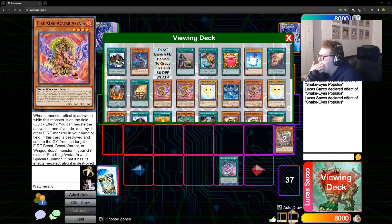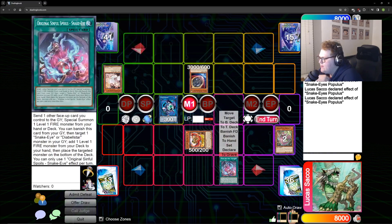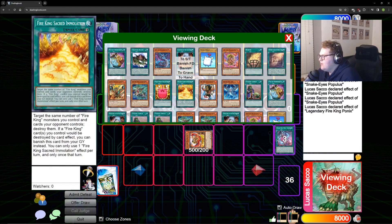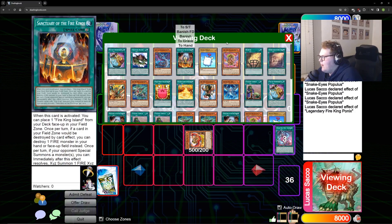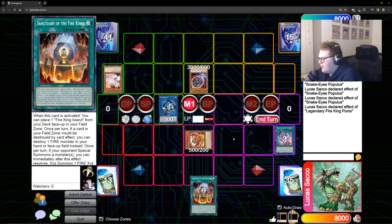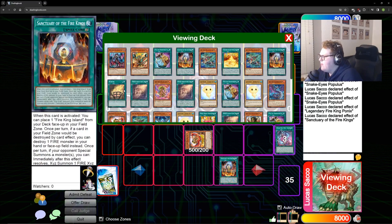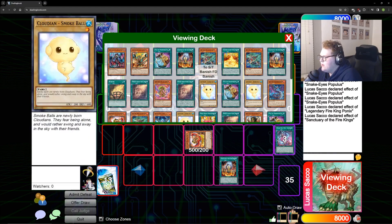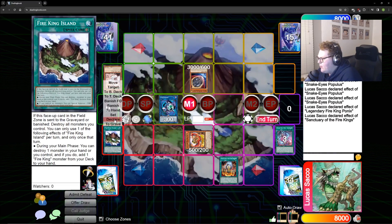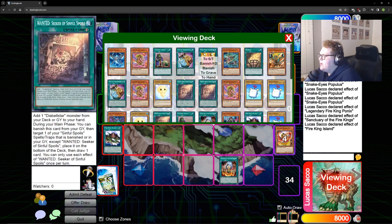We're gonna summon Fire King Ponix — this is the new card that allows the deck to function, because it gives you access to the field spell while also giving you access to the new card, Sanctuary of the Fire Kings. This card is basically a field spell; it gives you an extra disruption on your opponent's turn, but the main reason it's good is access to the field spell. We go ahead and activate it, then destroy Ponix.